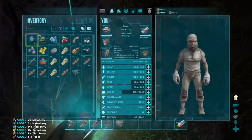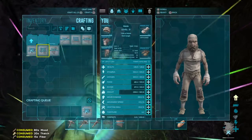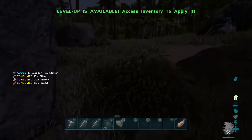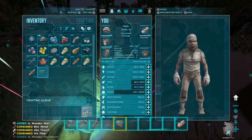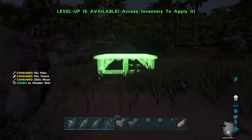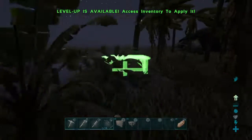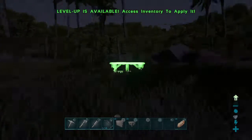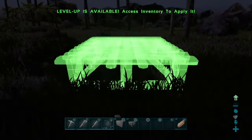This looks good. Sweet. All right — boop, boop, boop. Okay, four — that'll be a good stack. Good size place, this is roomy. This'll work.